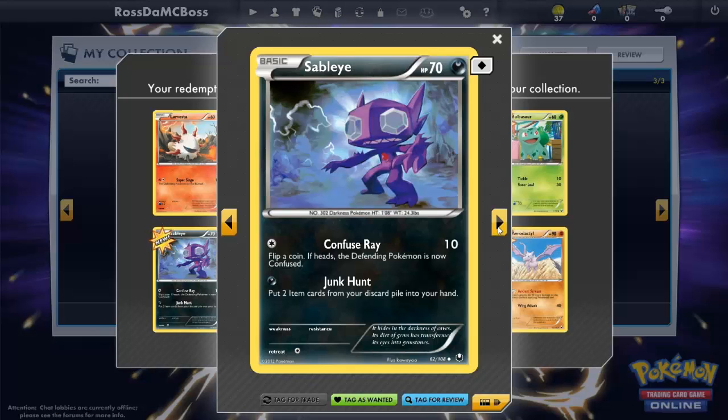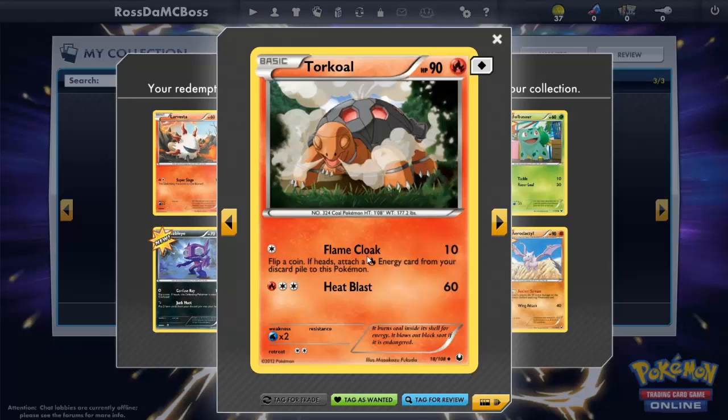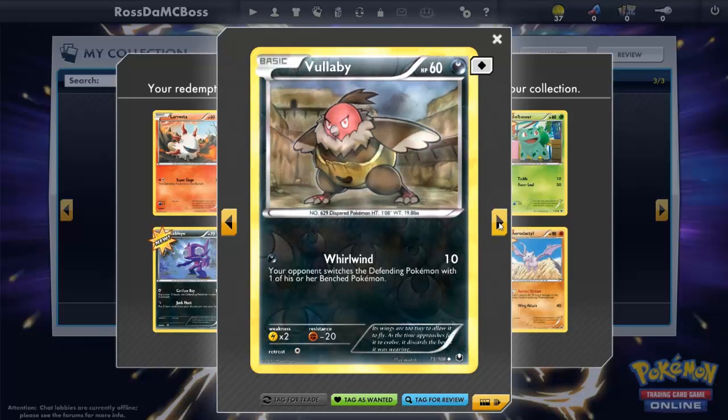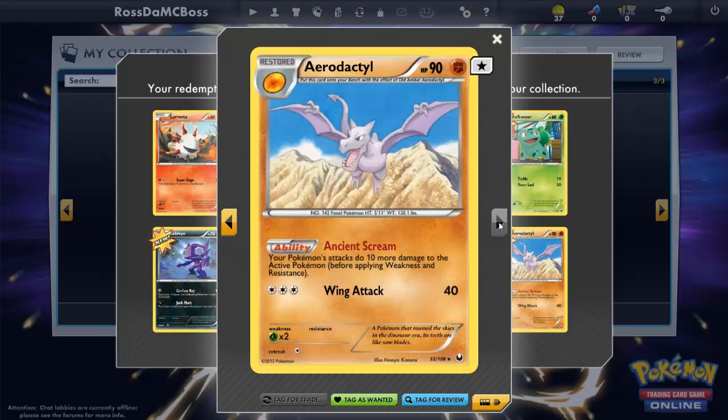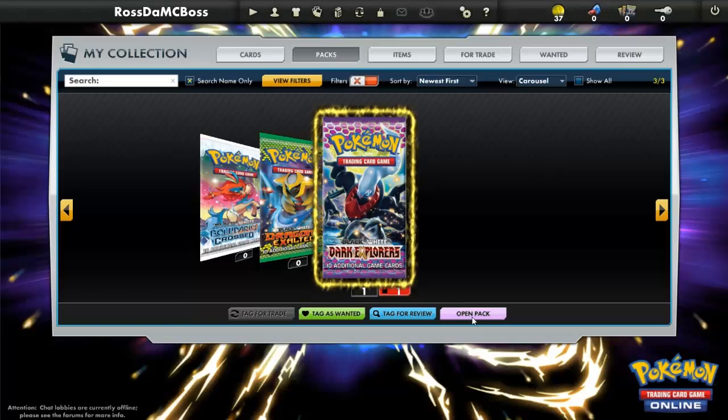We've got Chatot, we've got Tornadus — he's a beast, just a real beast — Vullaby, a nice foil card, and we've got Aerodactyl. That's really good, I love Aerodactyl. One last pack to go — I've actually got something planned for tomorrow but I'll mention it in my Pokémon Online episode two.